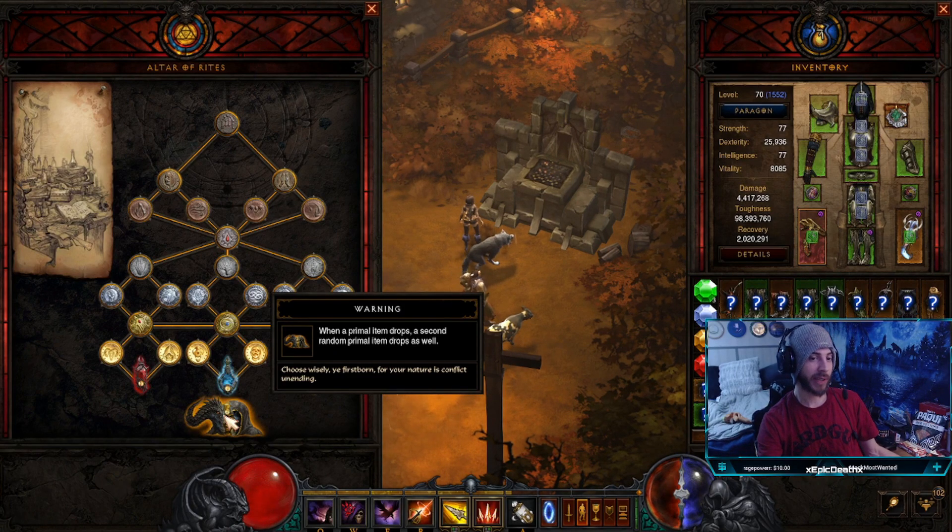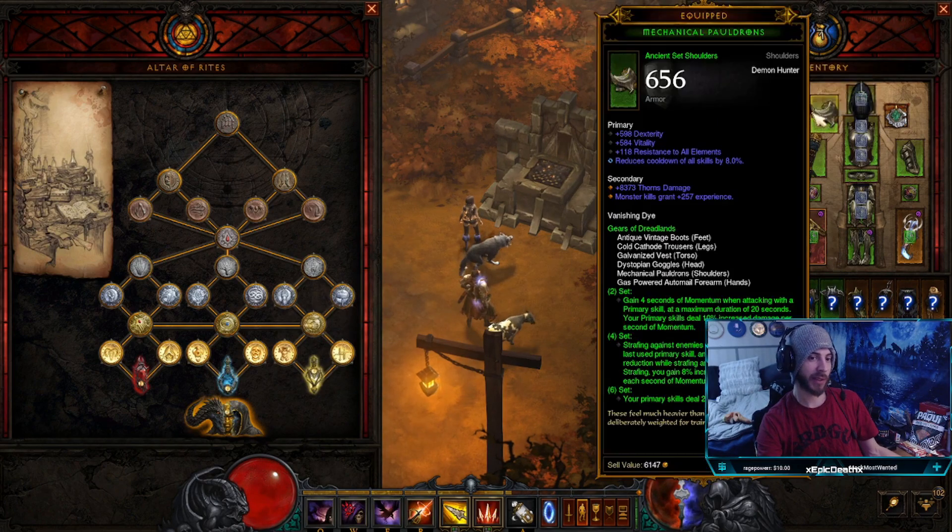So I found 12 yesterday but only had one usable one — some primal shoulders that had the exact same stats as the ones I already have, which kind of sucks. I would have rather had dex, resistance, area damage, and cooldown — but hey, it is what it is. We're getting there; it's still early on in the season.